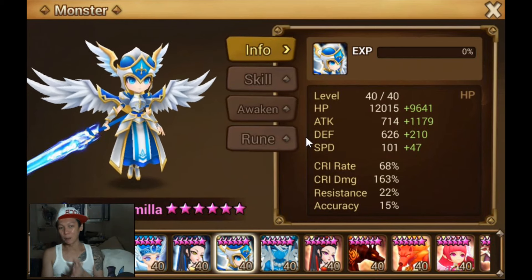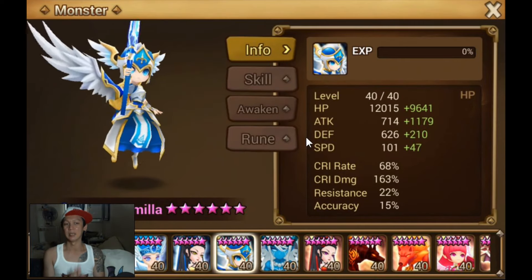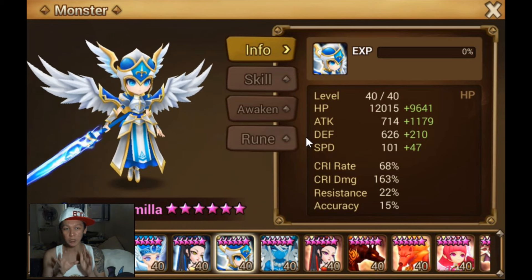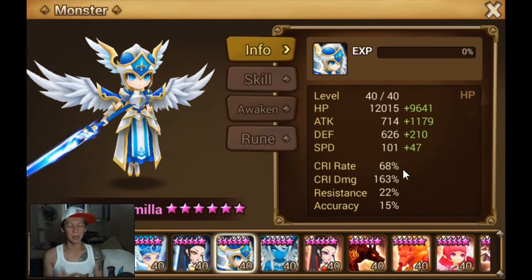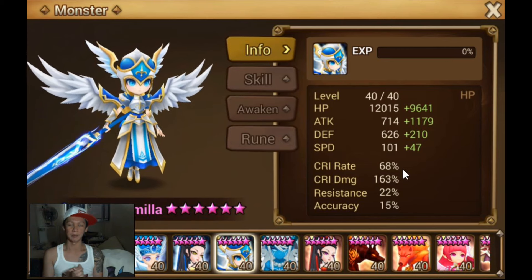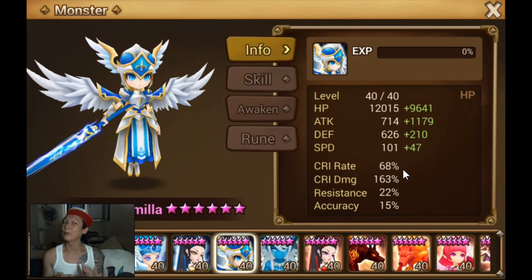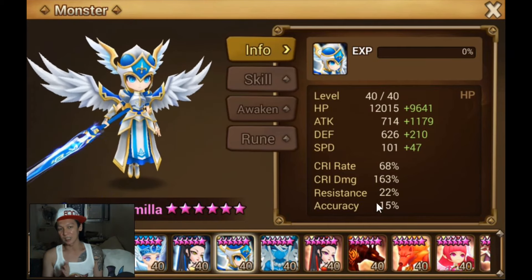That's all we have for today's best Camilla. Thanks guys for watching. I hope that if you own a Camilla, you build along the lines of this. Get 20k HP or more, get good speed on it, as well as good crit rate. Work towards something like this. Don't neglect speed, because speed is really good in arena. Getting like 50 speed on her will surprise the people who attack you, because normally they will expect your Camilla to be slow. I like this rune build a lot.